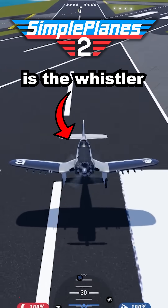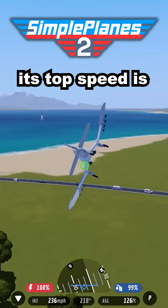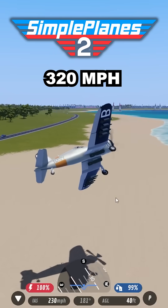The next plane is the Whistler. It has a pair of guns to dogfight in multiplayer, and to try it use the link in the comments. Its top speed is 320 miles per hour.